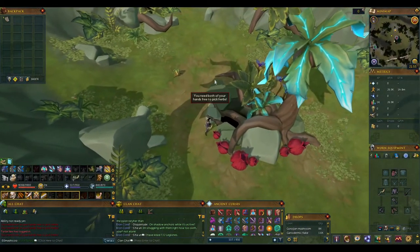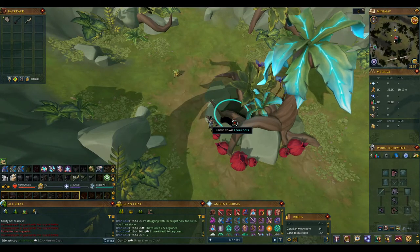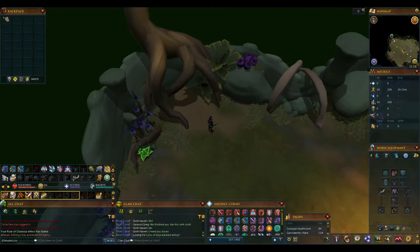Note that whilst the game won't let you enter with weapons equipped, you can bring them in with you and then equip them inside so you can still use Bladed Dive. Also, the event is instanced, so you'll never see other players inside.